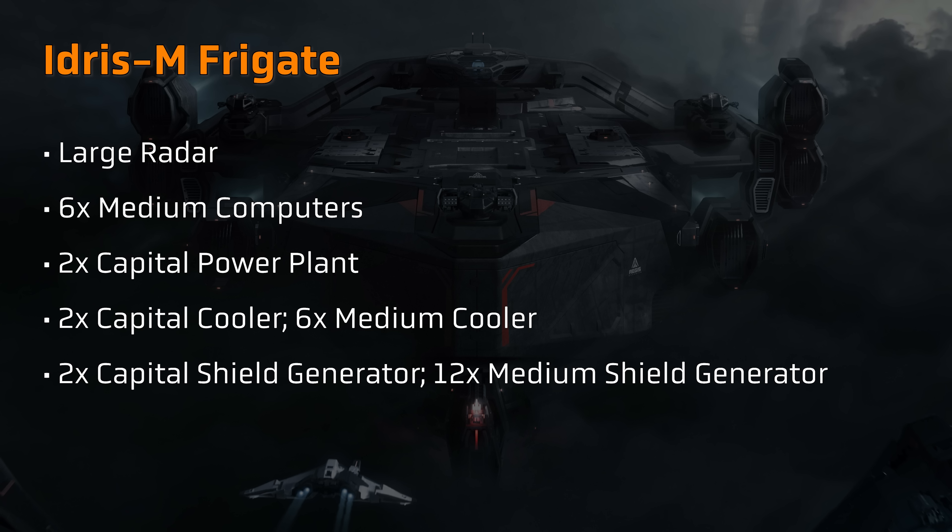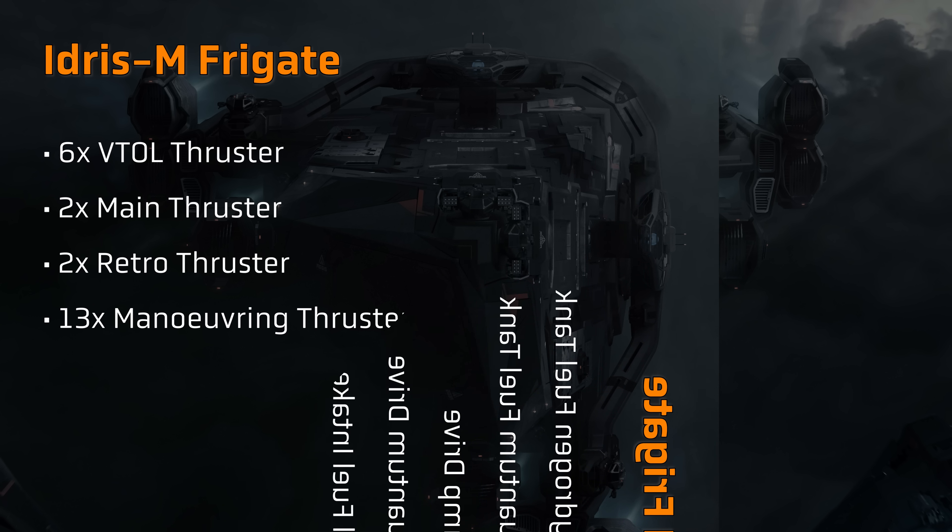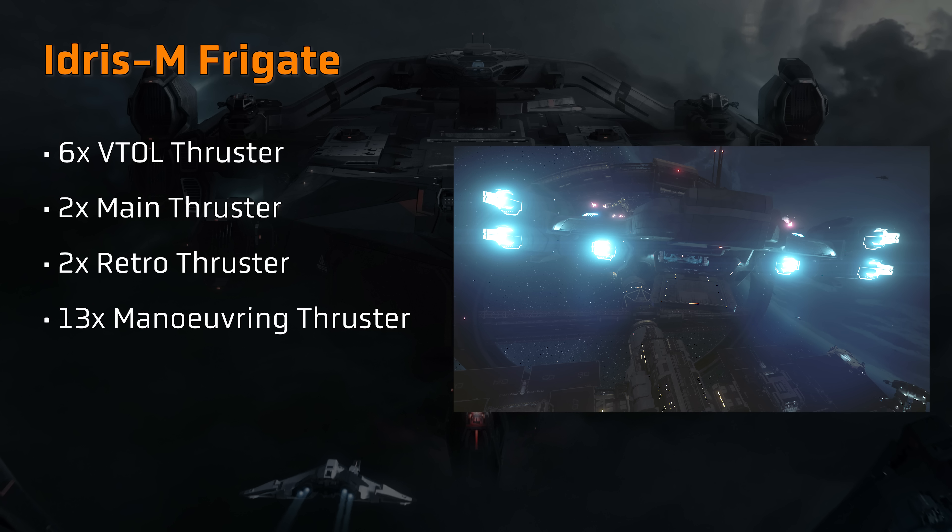As a capital ship, the Idris is expected to house a considerable number of components. It's set to feature a large radar and six medium sized computers. The Idris is powered by two capital sized power plants, with cooling provided by a combination of two large capital sized coolers and six medium coolers. The Idris also carries two capital sized shield generators and 12 medium shield generators for coverage across the ship. For manoeuvre support, the Idris is slated to include a capital sized hydrogen and quantum fuel tank, along with capital sized quantum and jump drives, and two capital sized fuel intakes.